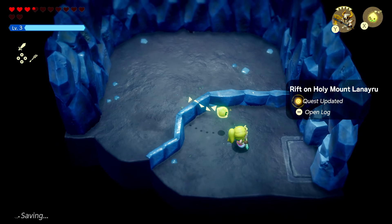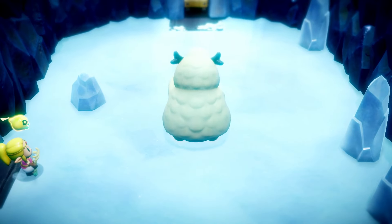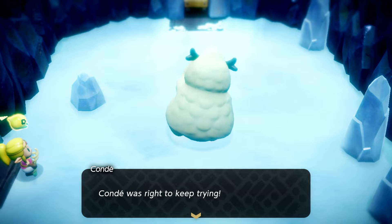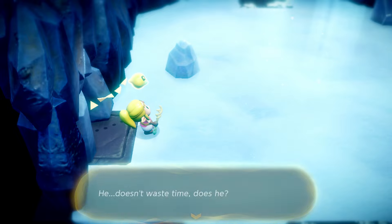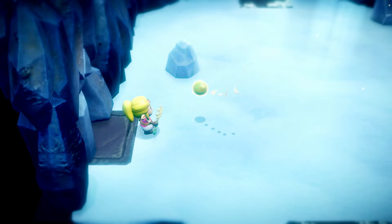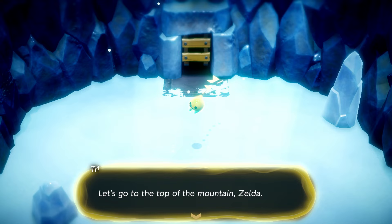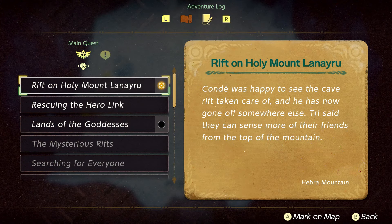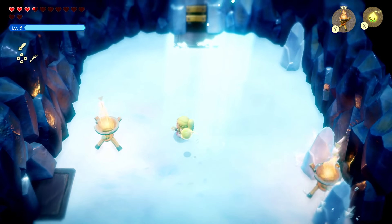Now that we're back, this room is looking pretty empty but the quest is updated: 'You saved Tri's friends and took care of the rift in the Hebra Mountain cave.' Here's Conda, as happy as can be! 'The dark gunk is gone! Conda was right to keep trying.' I don't know if we reinforced the best habit but I'm glad he's happy. That rift was fairly small — I wonder where we can enter the huge one. Tri says they can sense more of their friends from the top of the mountain.